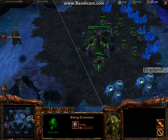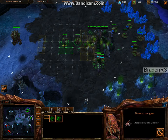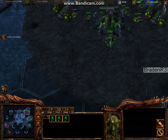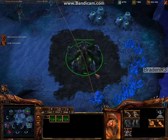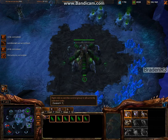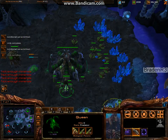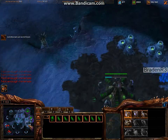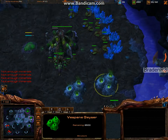This build is fairly good versus cannons — you really only need a whole bunch of roaches to fend it off, if you scout it right. So I'm gonna send this Overlord out and just scout him. Hopefully he's not doing some weird kind of all-in.